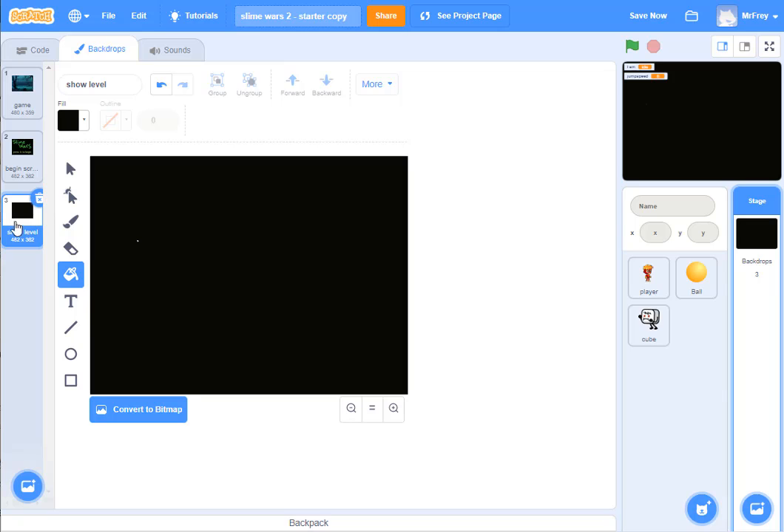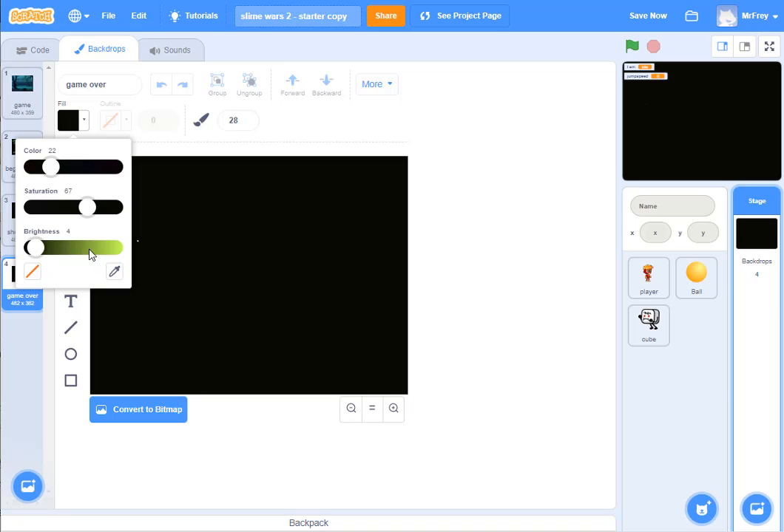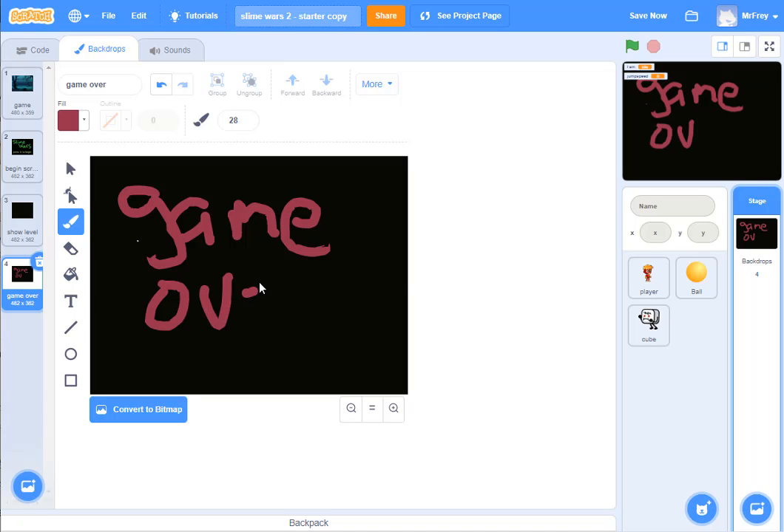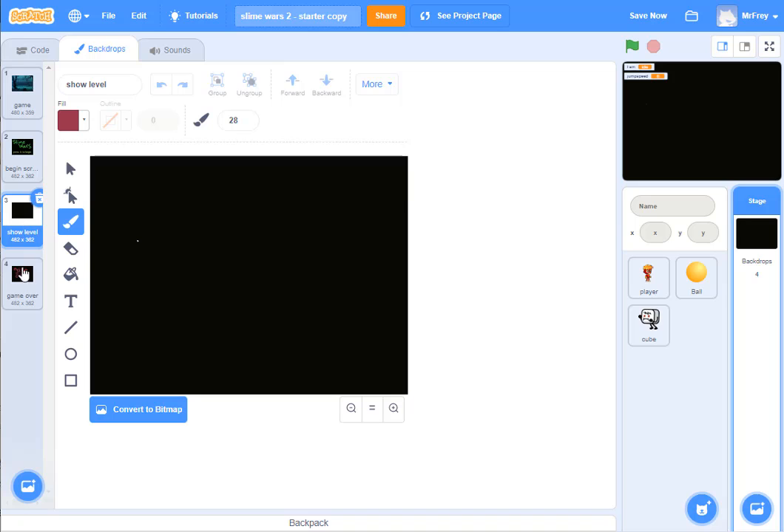I need one last screen to write 'game over' on. So I'm going to duplicate this black screen — I've already got one, might as well. This is going to be my game over screen, so I'm going to say 'game over.' You could get a game over graphic from Google, or I'm just going to do the paintbrush trick again. Maybe I'll make this red because red means you lose. I come over to the paintbrush and I write 'game over.' So we've got four screens: game, begin screen, show level, and game over.